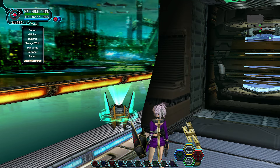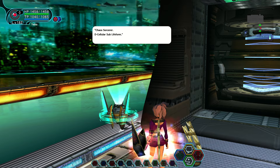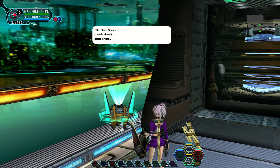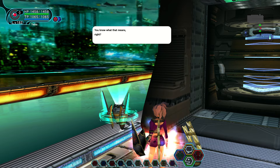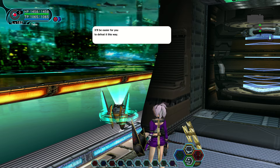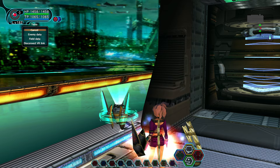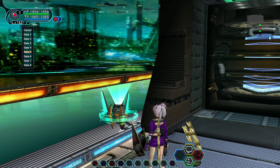We've got one more entry for Chaos Sorcerer. Chaos Sorcerer — Decellular Sub-Lifeform. Highly intelligent, its movement seems to have a technique-like quality. The Chaos Sorcerer's crystals allow it to attack or heal — you'd better focus on targeting one crystal when you attack, as it'll be easier to defeat it that way. The funny thing is, once you get to a high level, you just focus on the Sorcerer itself and kill it before it does anything.